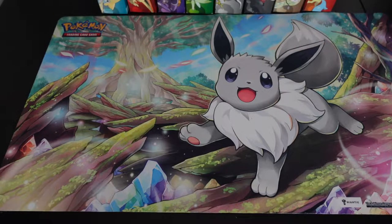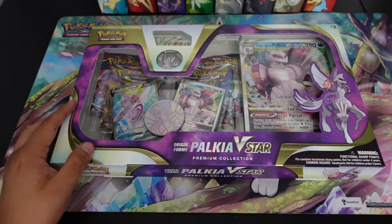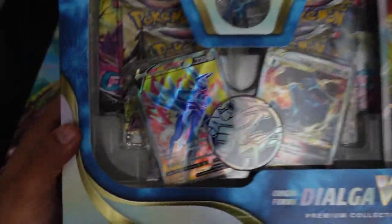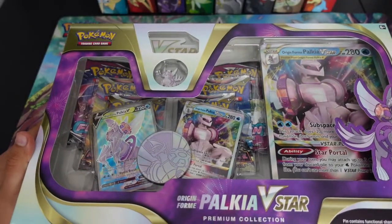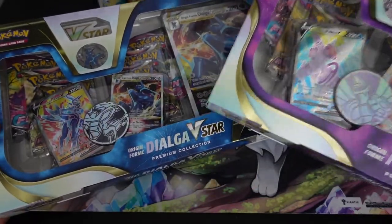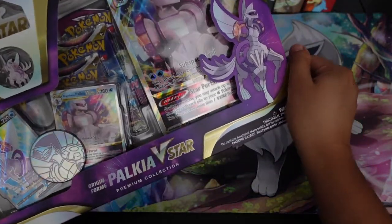Welcome back ladies and gentlemen! Today we have a nice video - the newest Pokemon product, the duo Palkia and Dialga V-Star box. These are their origin forms. We get some goodies in this one. Be sure to leave your comments early on about which one is gonna have the best pulls. I'm more of a Dialga fan, so I'll save that one for last.